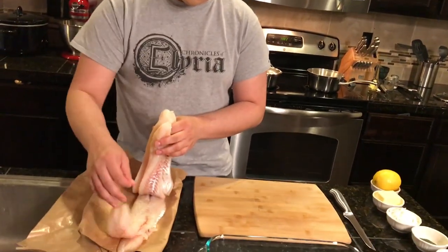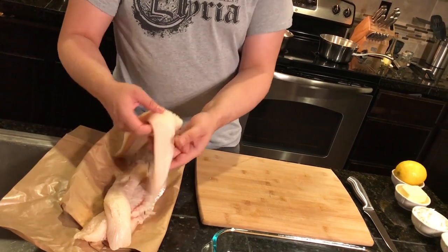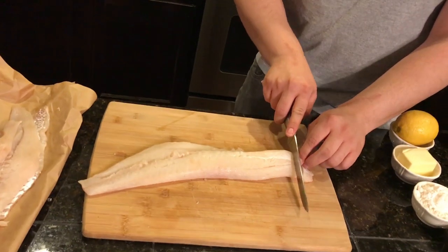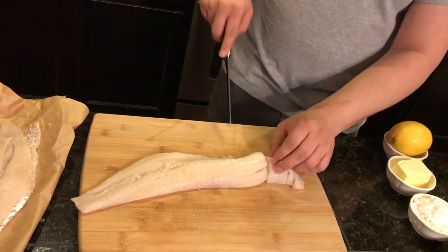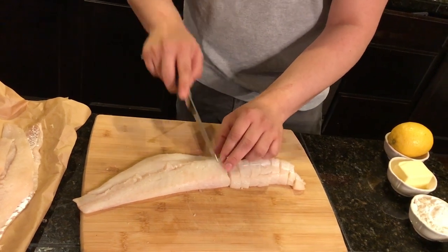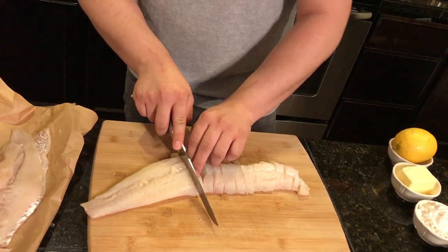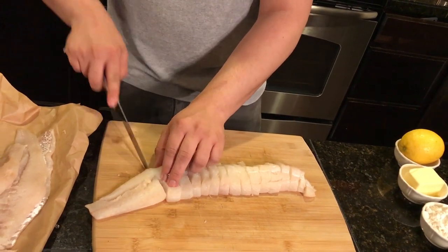So to begin, what we're going to be needing for this is about four long cod fillets — this is about two and a half pounds. What we're going to want to do is cut these into bite-sized pieces. Very important to use a sharp knife for this. Now, this cod is freshly caught this morning in the docks of Svalros. In case you're not aware, Svalros is a coastal city located within the Duskford duchy.